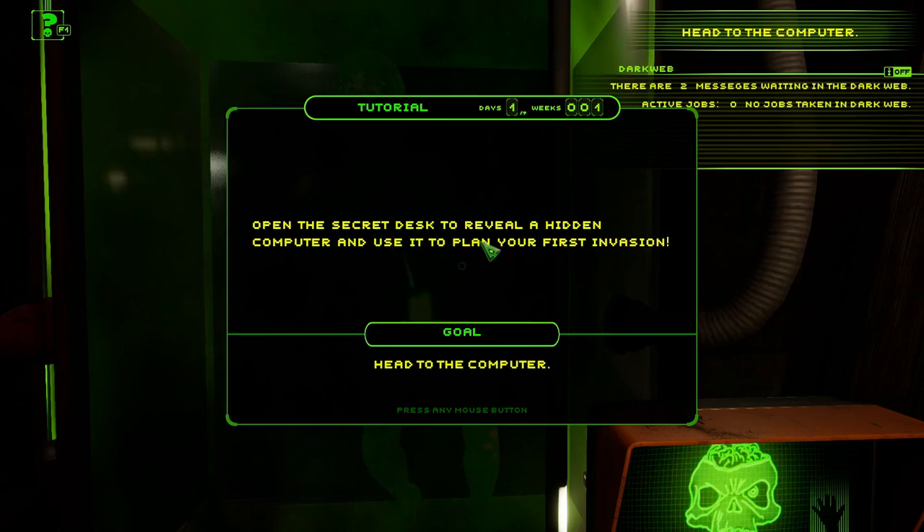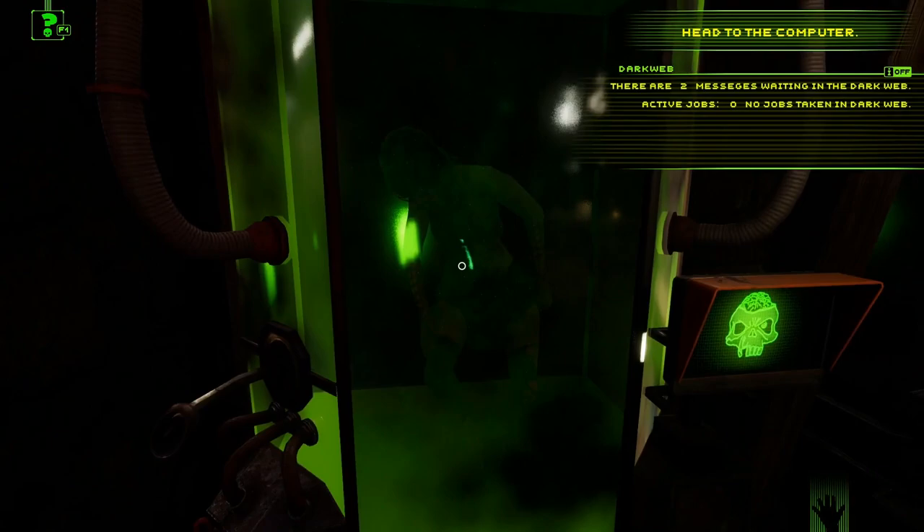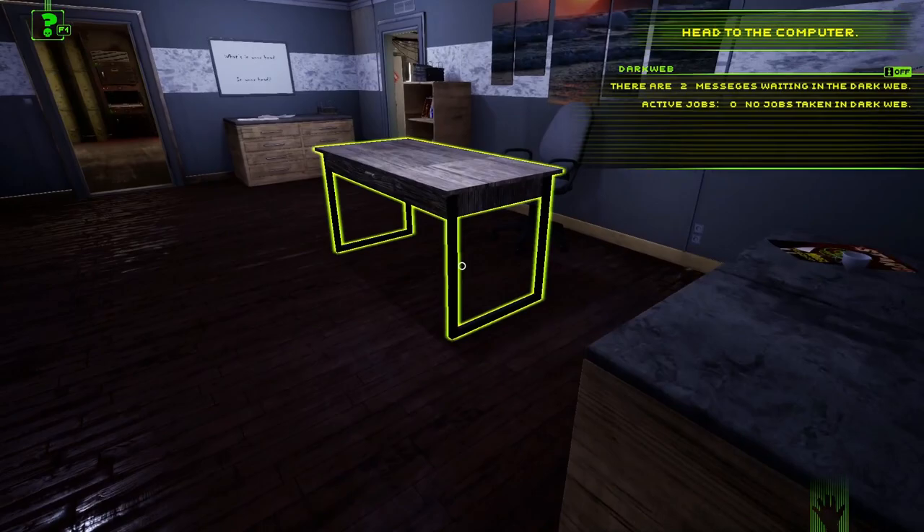Open the secret desk to reveal a hidden computer and use it to plan your first invasion. I guess that's how we order her around. It really escalated quickly — head to the computer, order a secret invasion.